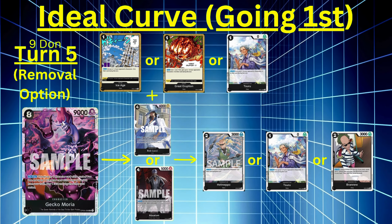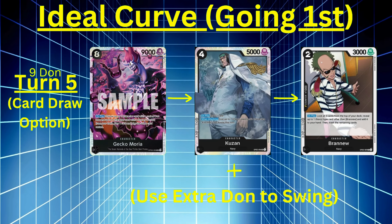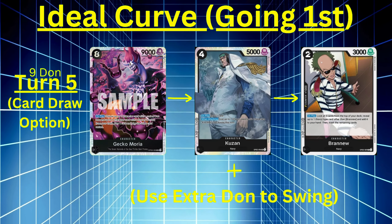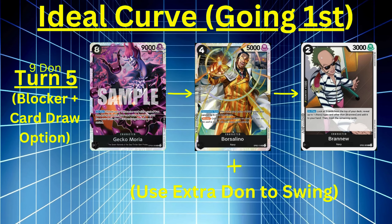Next option on the nine Don curve: if you don't need to pop characters, you could use Moria, Kuzan, and Brand New. Kuzan adds a card to your hand, Brand New lets you search three. You can choose the order — Brand New first then Kuzan, or Kuzan first then Brand New. Use your remaining Don to swing. You could also go the blocker route: play Moria, Borsalino to get a four cost blocker, and Brand New to search. If you already have big bodies on board, just leave the Borsalino — attach your extra Don to characters or your leader and swing. Apply pressure.